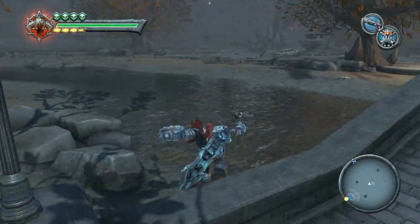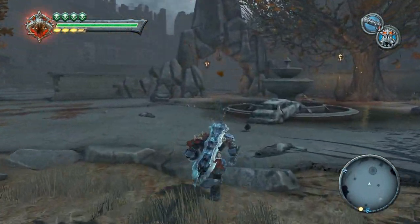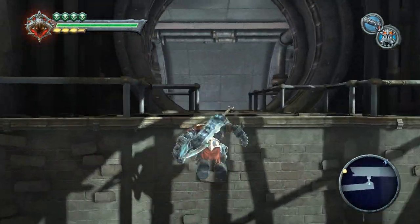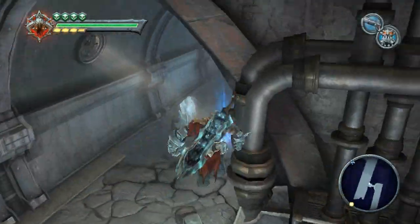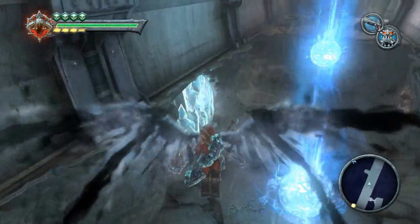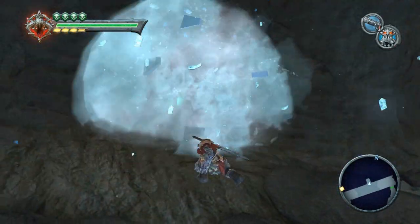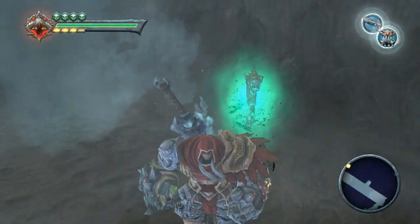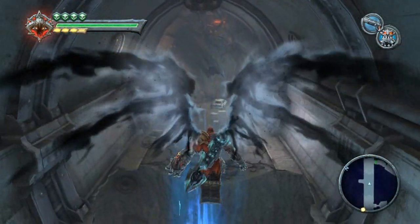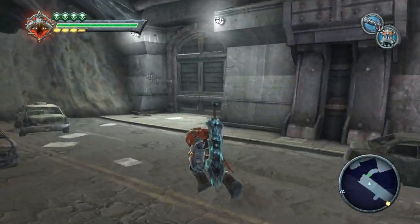I'm going to head down into the tunnels over here because I know there's some more ice. In this piping system - yes, ice right over here. Let's take this ice out. And what's back here? Oh, another champion artifact - a thousand souls, awesome! I don't think there's any more ice in here so I'm going to skip ahead to the next area.